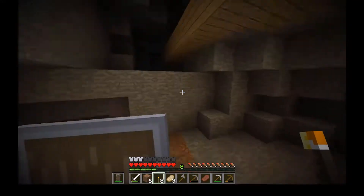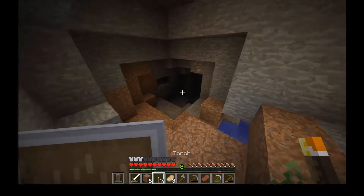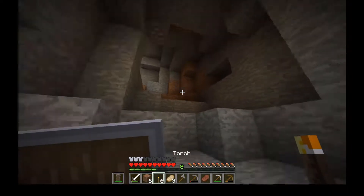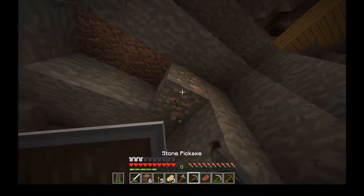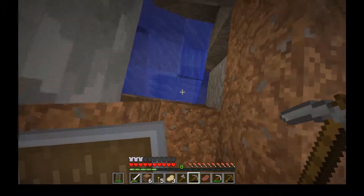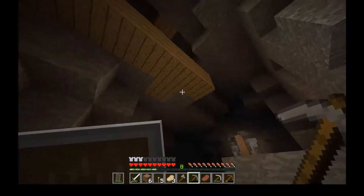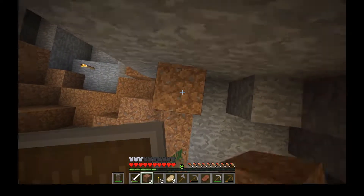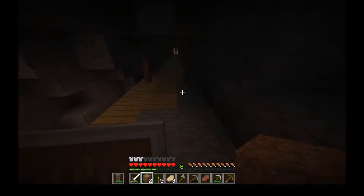Oh, what's this? This looks good! There's iron there — that is a mineshaft right there. We have found a mineshaft guys! Let's light this area up a bit so mobs have less chance to spawn. There's one iron ore and some water down here. Maybe there are cave spiders — that's an issue. I only have an iron chest plate and an iron sword, so this could potentially be an issue.